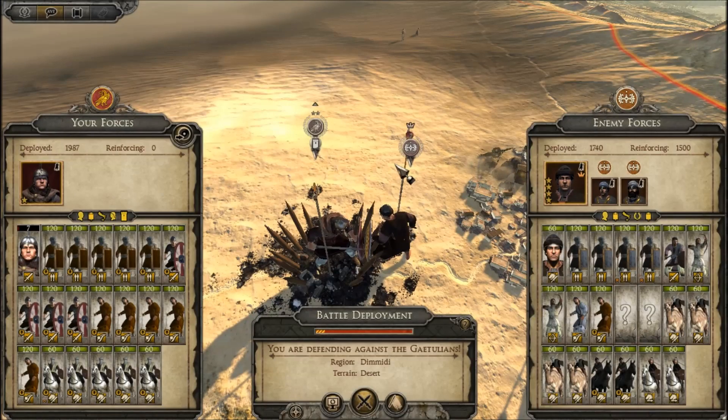Hey everybody, Bert from Astarteis Gaming here, back with another episode of our Total War Attila Western Roman Empire campaign. At the end of last episode, we were attacked by the Gachulians. We had set up fortifications on either side of their settlement in preparation to allow the Garamanteans to conquer them, because the Garamanteans are our subjects, and any gains they make eventually get paid out to us.